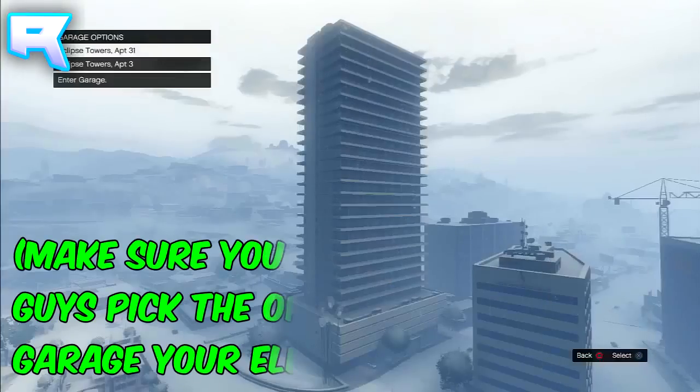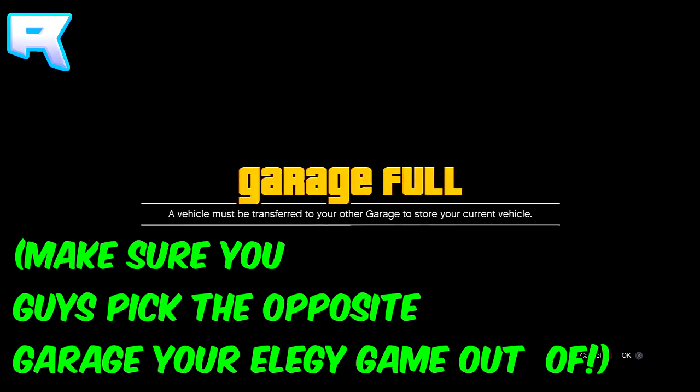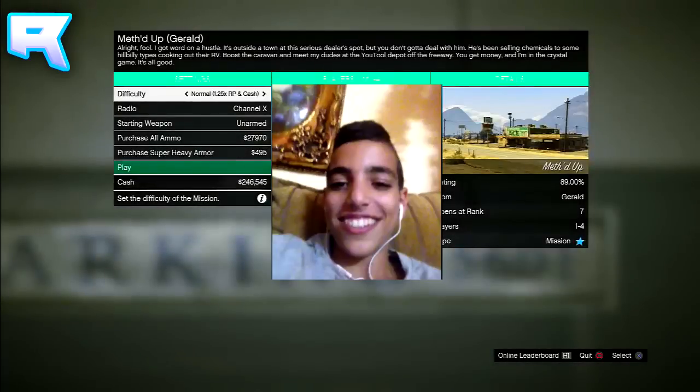Once it says 'downloading,' I'm going to pick the other full garage. Once I pick a different full garage, it's going to give me a screen — wait on that screen for about 6 seconds, then you can accept the little alert. Once you accept the error message, it's going to put you into the job screen. Pay attention to the background — you're going to see a flash, and once you see that flash, you can back out of the job screen.